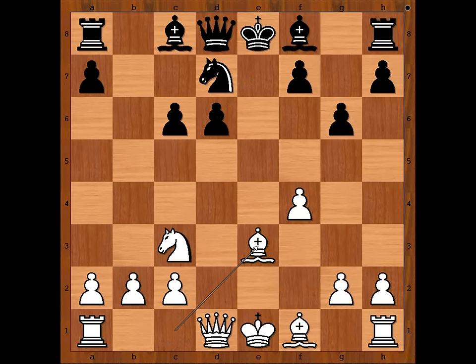Lissitzin would like to play B to G7, but if B to G7, then Queen takes on D6. So we have B to E7, defending the pawn on D6, Queen to F3, D5, and Tal castled Queen's side.